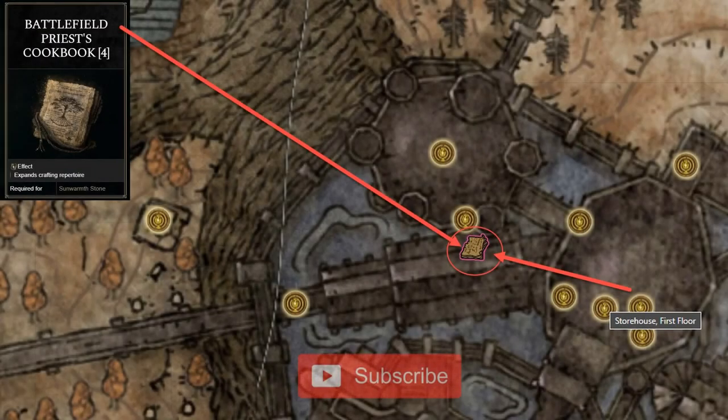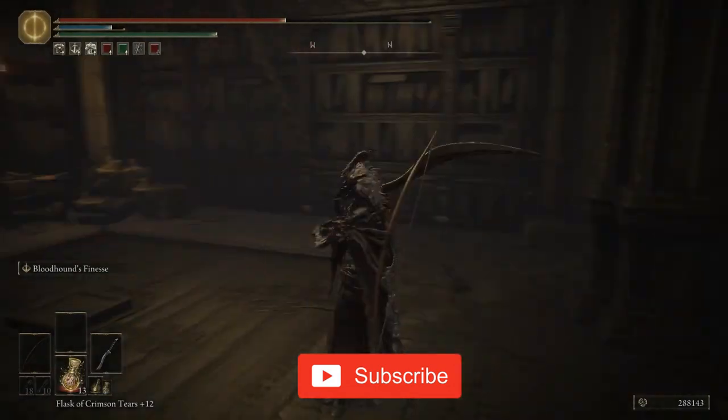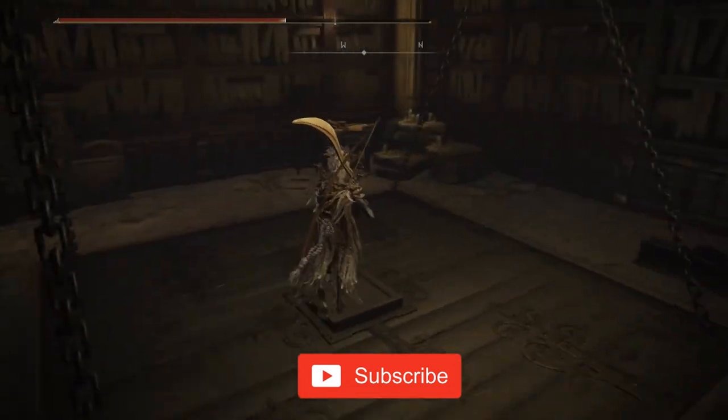The Battlefield Priest's Cookbook 4 can be found in Shadowkeep, hidden behind an illusory wall. I'll show you the way starting from the elevator located next to the Specimen Storehouse first floor site of Grace.